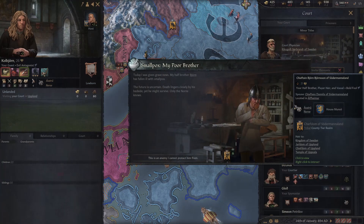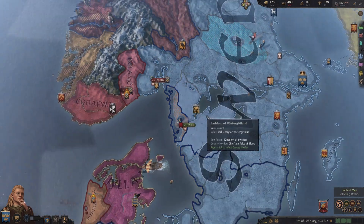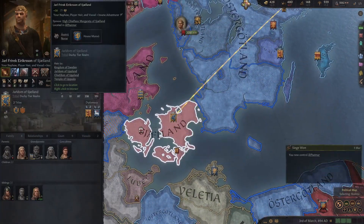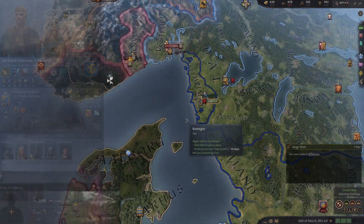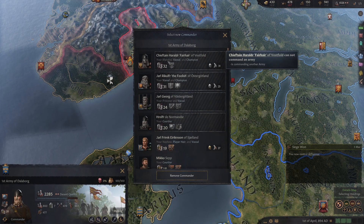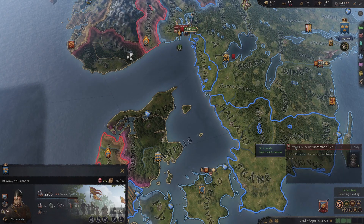We could check out if there's any knights sitting in our court. My poor brother has gained smallpox. So if our siblings can die off, that could be a good thing in terms of us potentially inheriting back some of the lands that we've lost. This guy is actually the heir - he's our nephew, he is of our dynasty. He's got decent status and good prowess. If we die, he's the one that's going to essentially take over. Let's make sure we're winning the war that we're fighting here.